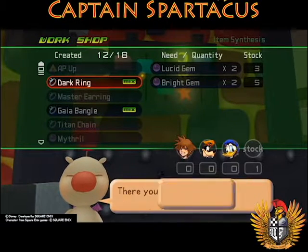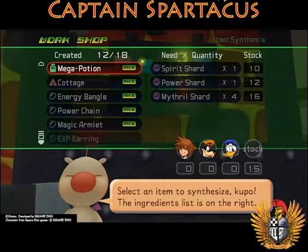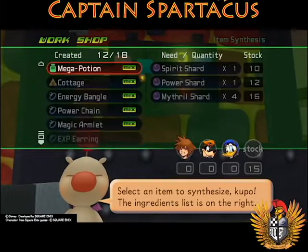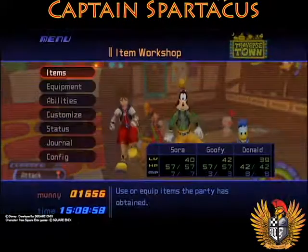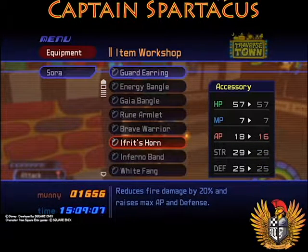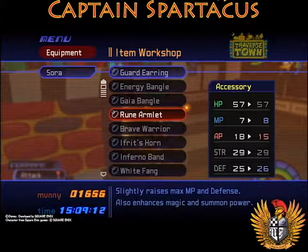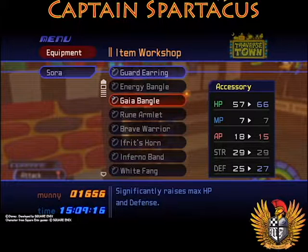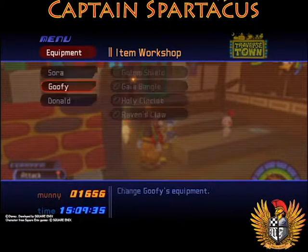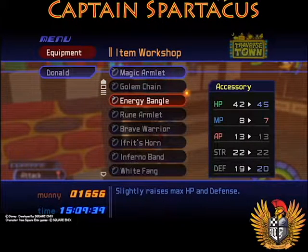Let's make the Dark Ring, and we could make some Mega Potions to level up the synthesis shop, but we'd need six and we only have four Mithril Shards. Let's take a look at new equipment: Rune Armlet slightly raises max MP and defense, and also enhances magic and summon power — that might be really good for Donald. The Gaia Bangle looks cool for Goofy. Let's equip those.